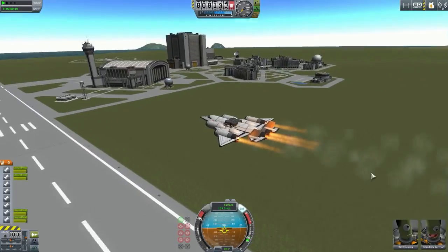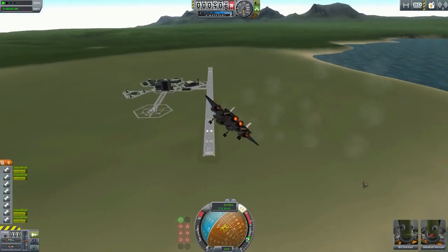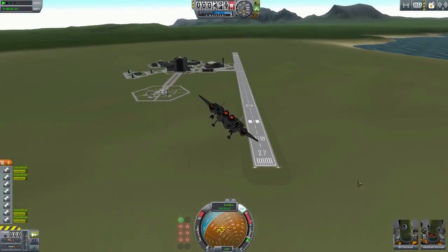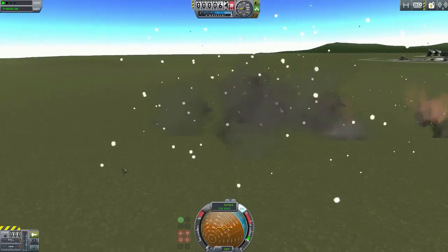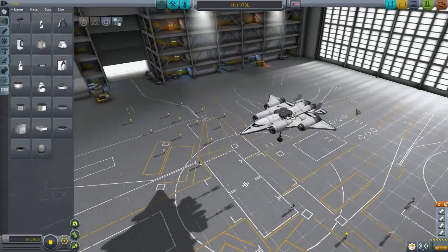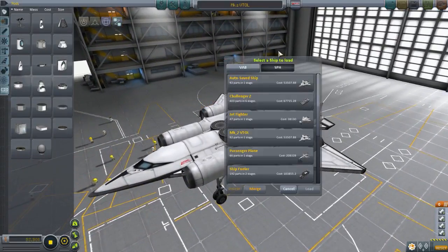Yeah, I'm surprised that worked out. These engines are so powerful. We are going to land - I'll turn off the engines here. Don't worry, we're not going to crash. Okay, we're going to crash. Whoops - the pitch. Alright, we get the point there. Let's go to the next design. It's a quick way of showing designs. Obviously you can fix the pitch if you want, with control surfaces.